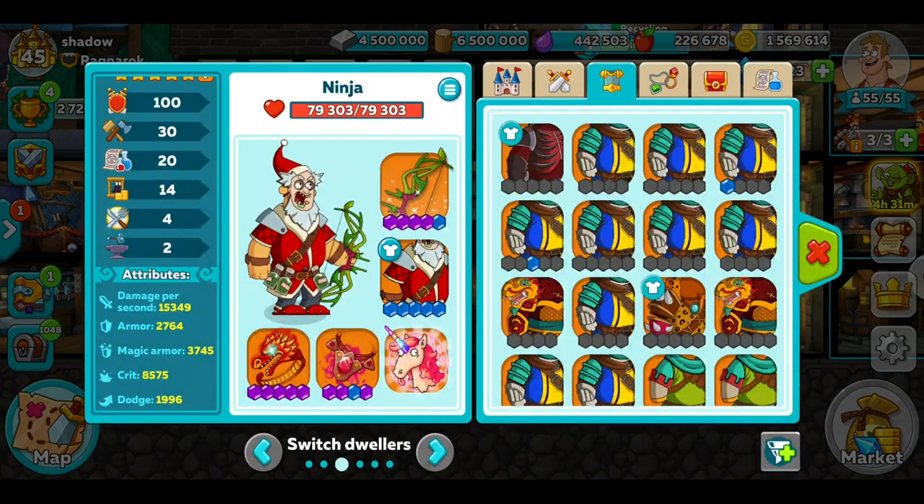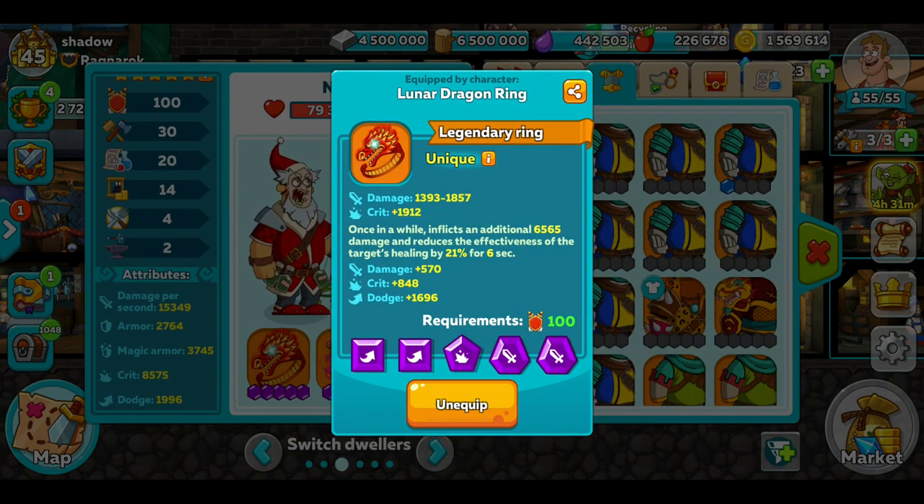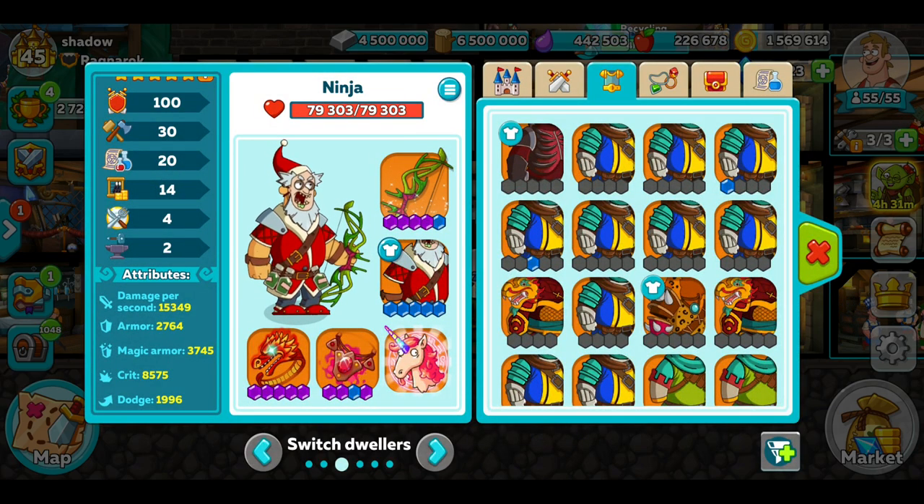Standard armour amulet. And I've got this guy at the back with the Lunar Dragon Ring — the guy he hits gets healing effectiveness reduced by 21%, and it inflicts an extra 6,500 damage. That's pretty good to have on your guy at the back.